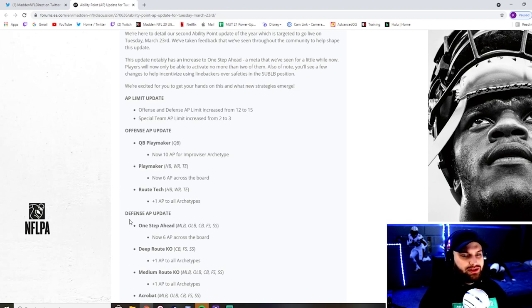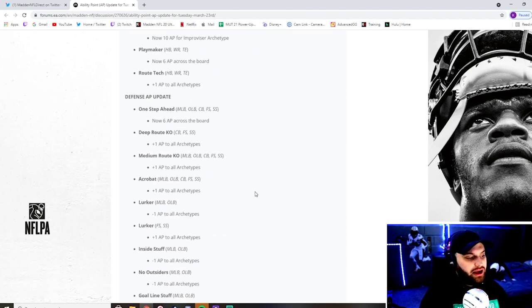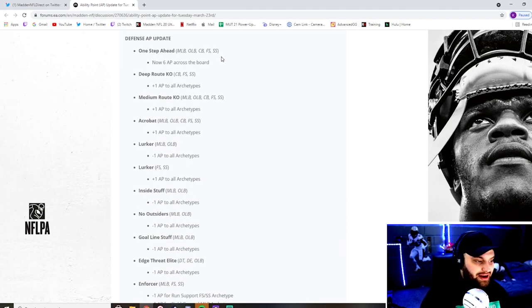Heading over to the defensive patch notes — One Step Ahead is now 6 AP, that is a blessing inside of Madden. Everybody hated it, there was nothing fun about it, there was just no skill in it. The KOs for medium and deep route both got plus one — I didn't see the need for that, I didn't think they were the craziest OP. Acrobat got plus one AP on every single archetype — I could see that because everybody uses acrobat, but I feel like acrobat just doesn't activate all the time as it should.